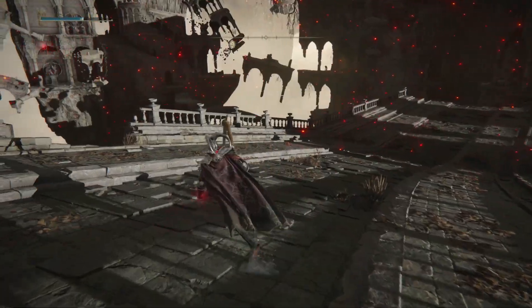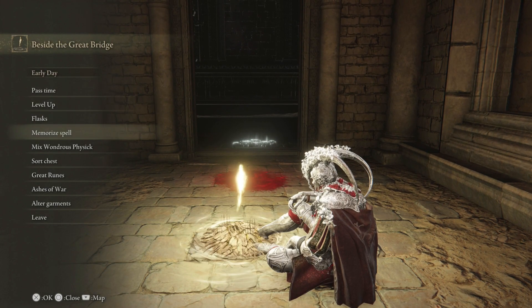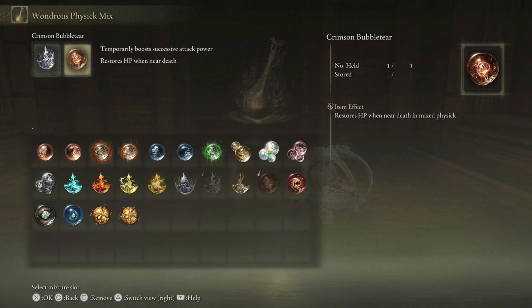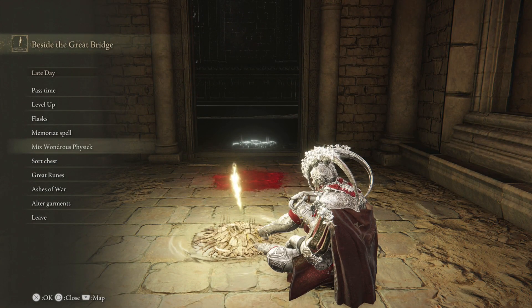Let me get back to the grace. For the mixed physic, this is what we're doing — I've got the Thorny Cracked Tear and the Crimson Bubbletear. The Crimson Bubbletear is a lifesaver, especially when you're using that Ash of War ability.